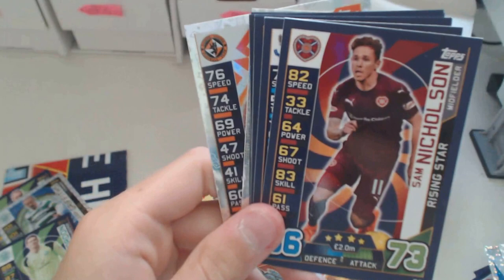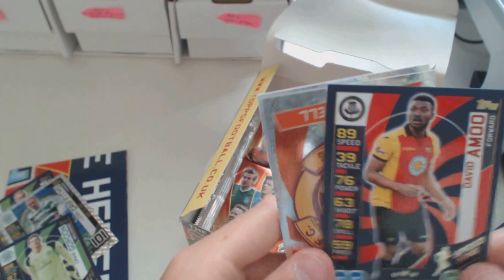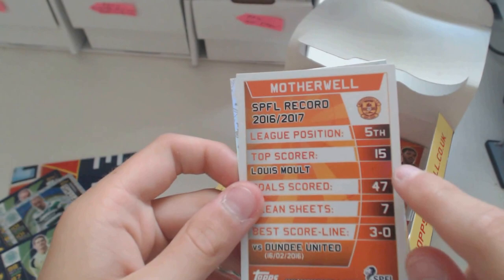Either there's loads of brothers playing football or they just have exactly the same names. Got Ternary, Nicholson, Swanson, Vakkanen, Oliver, referee. Got Motherwell, finished fifth. Celtic scored 88 goals and finished first - they scored 15 and finished fifth. It's not a big difference, is there? And we've got a Dornan star player.